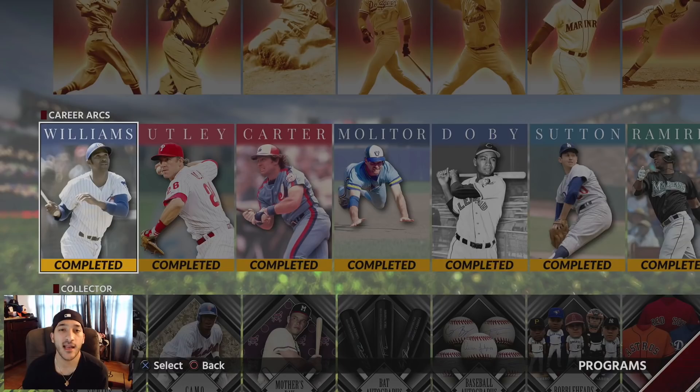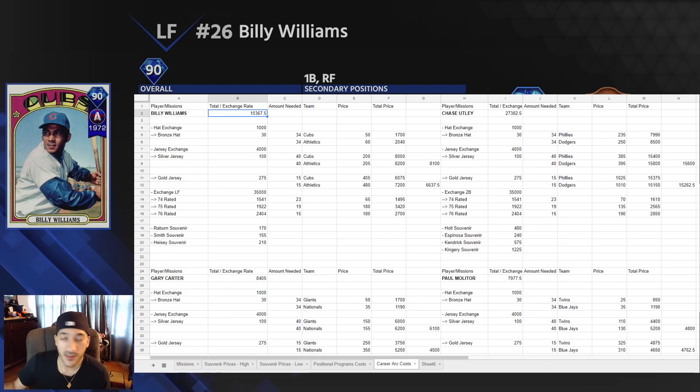We've got the table here and I'll explain everything. First we got Billy Williams, 90 overall. His total price is 10,367. These are estimates — souvenir prices change hourly, so these were at the point I made this video. They go up and down, especially hats and jerseys which can shift around a hundred stubs per hour. For the hat exchange, you need 1,000 for the career arcs, and bronze hats go for 30 per exchange.